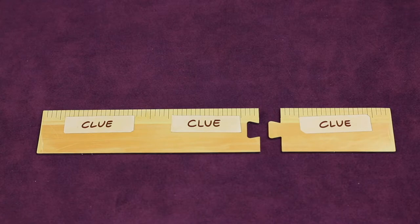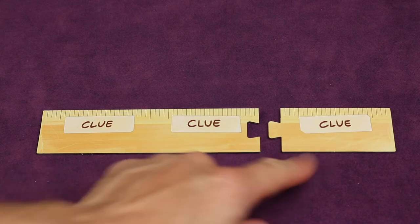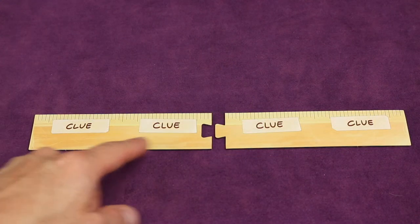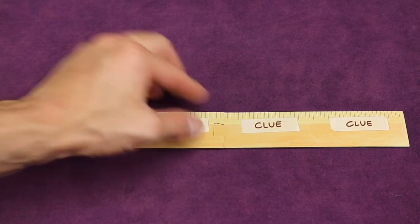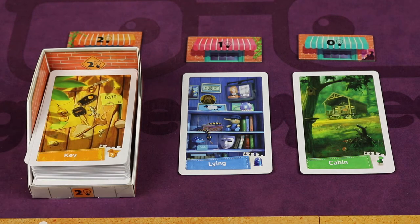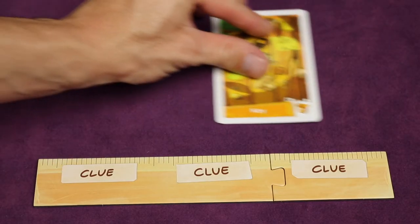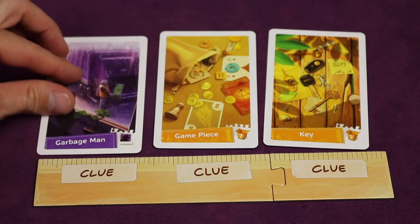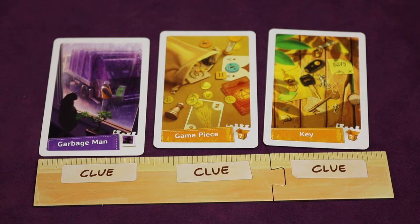Next, set up the players. Each player gets a player board made up of two interlocking boards. If playing with three or four players, use one large board and one small board put together. If playing with two players, each player uses two large boards, since they're double-sided. Randomly assign a first player and start dealing clue cards from the clue deck — never flip them over. The starting player gets one card for each of their spots going from right to left; once filled, move to the next player clockwise until all players have all their clue spots filled. Each player's cards are collectively known as their hand.